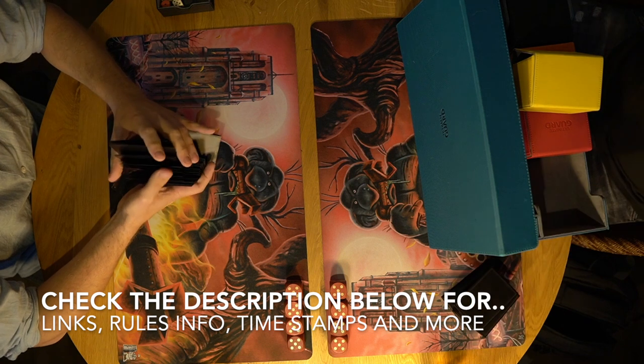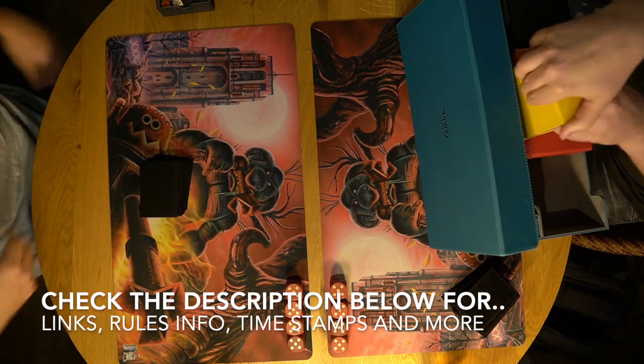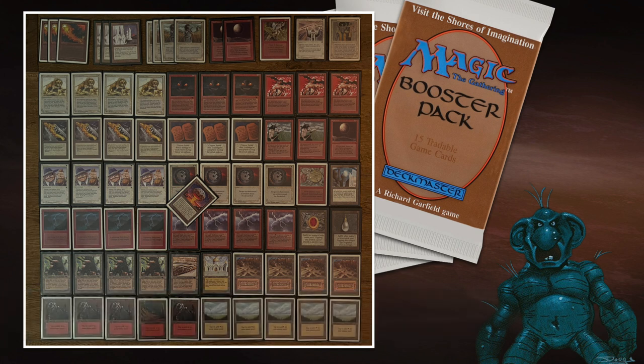Now that that's all out of the way and you are fully informed, I'm going to start with the deck of Fredrik. Let's have a look at his brew. And here we see the deck of Fredrik. This is really a Lands Edge Land Tax deck, and it's built around these two enchantments. Let's focus on those two cards first.